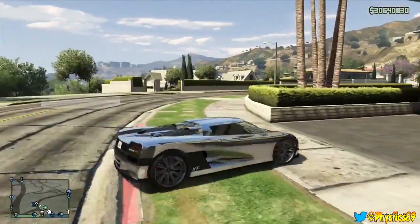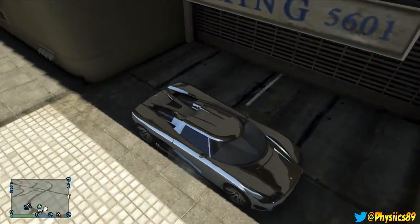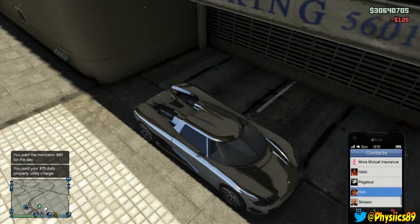What he is going to do is pull out of his garage and park the Entity alongside the garage. He needs to park it so it blocks the actual entrance door a little bit, but where it still opens up.